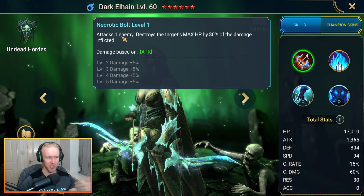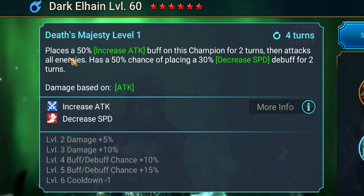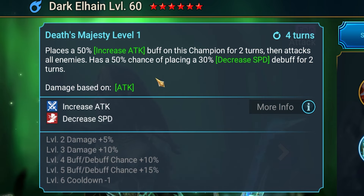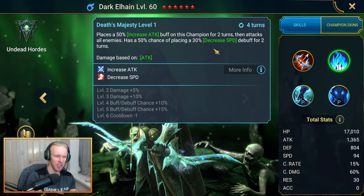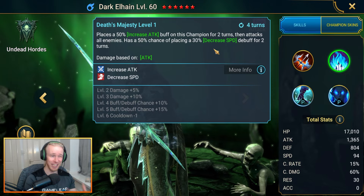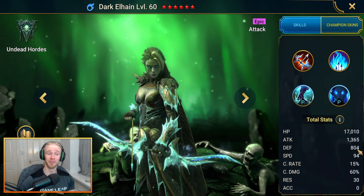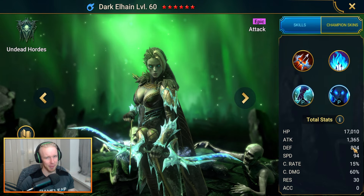Her A1 is just an attack on one enemy with a bit of destroy on the target's max HP. The A2 self-buffs with increased attack, then attacks all enemies with a 75% chance of placing the strong version of decreased speed debuff for a couple of turns. You might think decreased speed at a 75% land rate isn't ideal for places like Hydra.